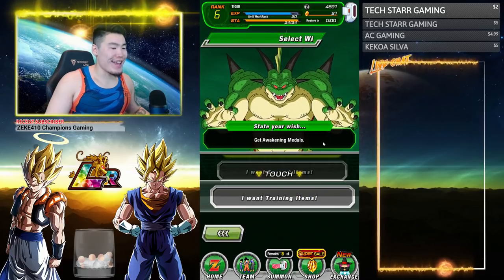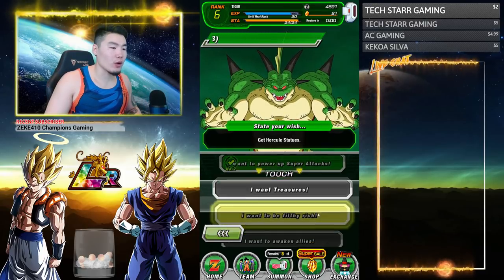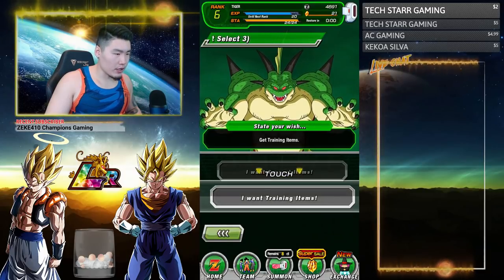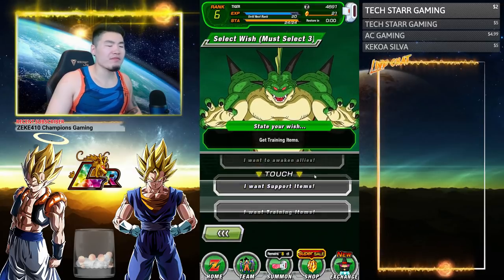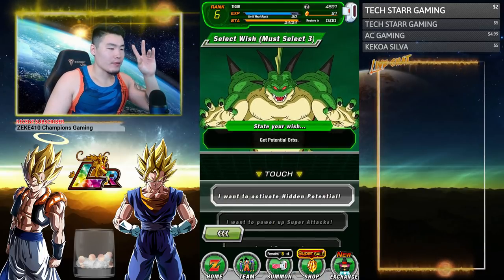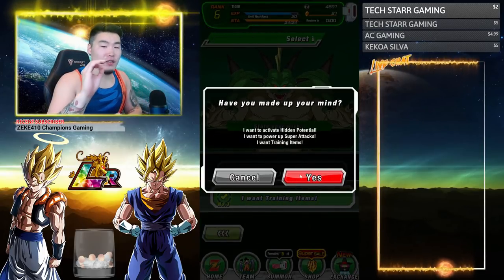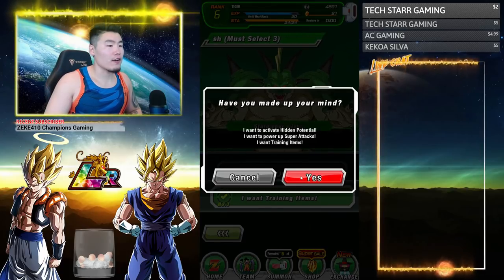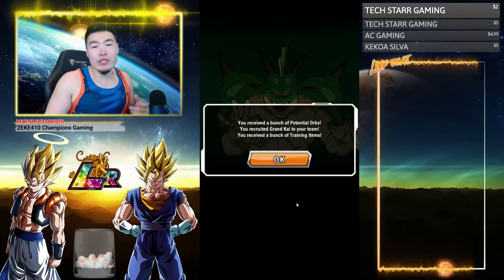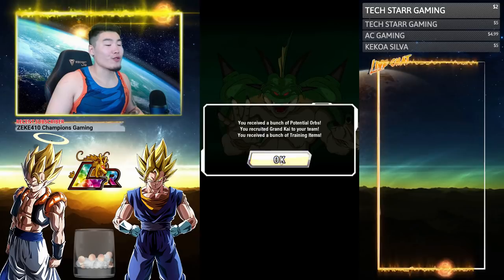My recommendation: hidden potential for the orbs, super attack for the Grand Kai's, and training items — the training items are really really good. You get 50 shells of each type, a lot of Z-Swords, and 30 gravity chambers. Incredible gems and awakening medals are also good choices. It's totally up to you and what you need. You created Grand Kai on your team and received a bunch of training items.